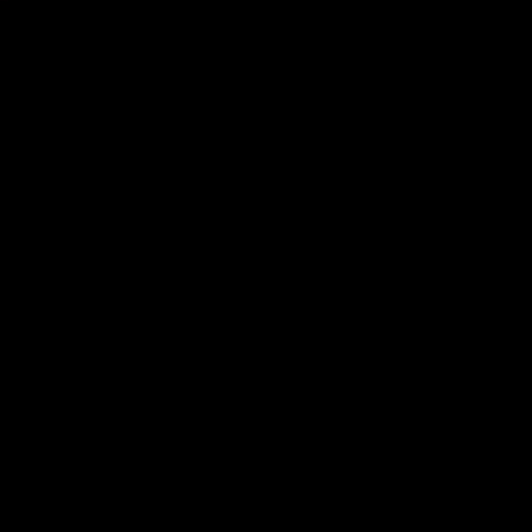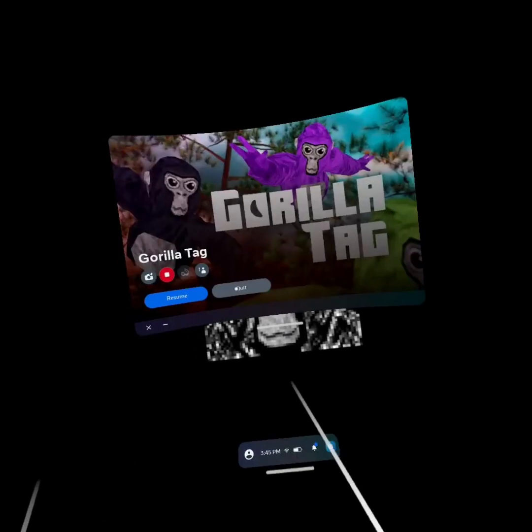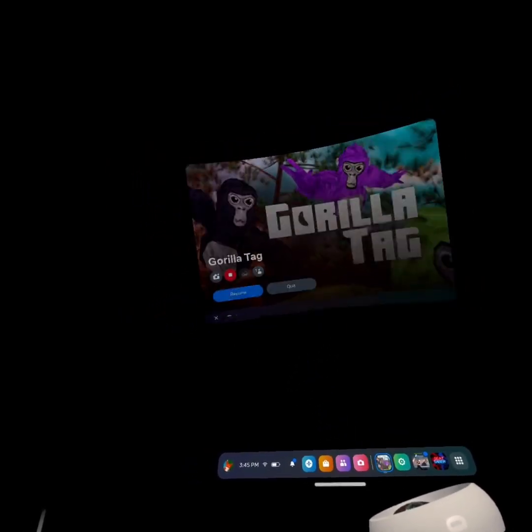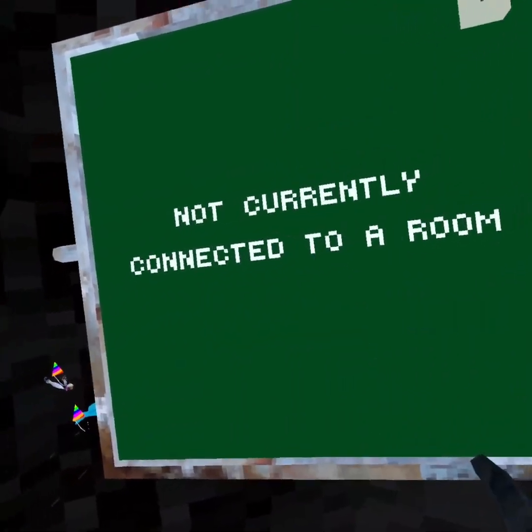For the cosmetic glitch, you want to exit out of Gorilla Tag and exit back in. Once you see the monkey face, press your Oculus button, and once he disappears start spamming report. Once you do it you'll be in the report menu — if it didn't work, try again.